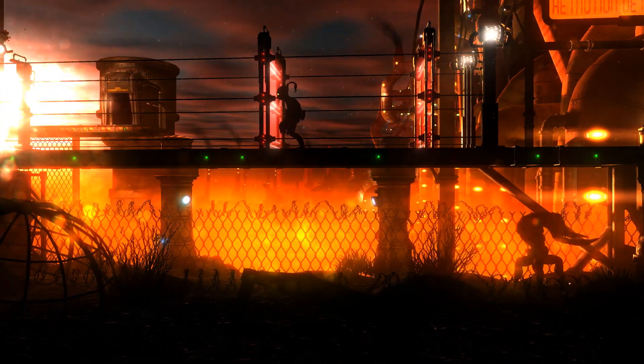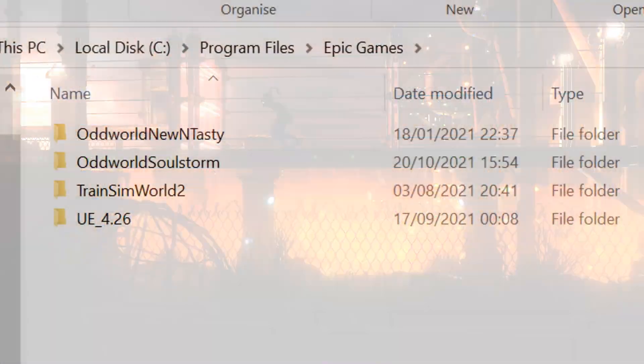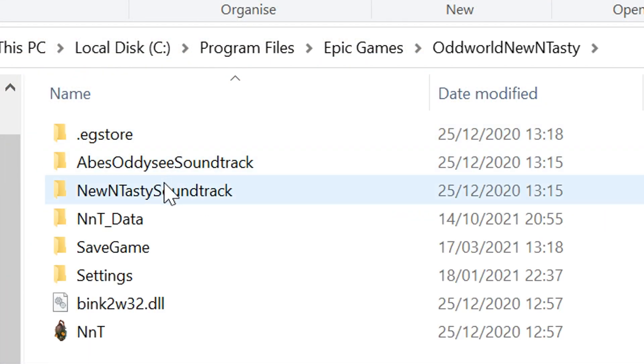On PC, all you've got to do is go to the folder where New and Tasty is saved on your PC. For me it's Local Disk, Program Files, Epic Games and Oddworld New and Tasty.